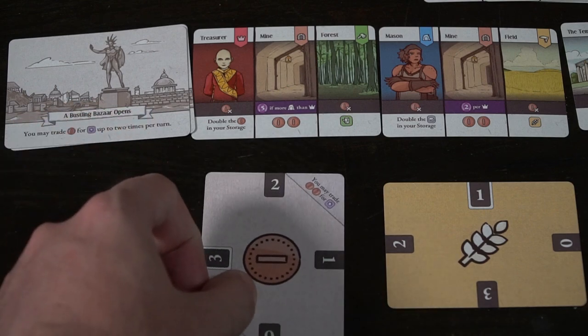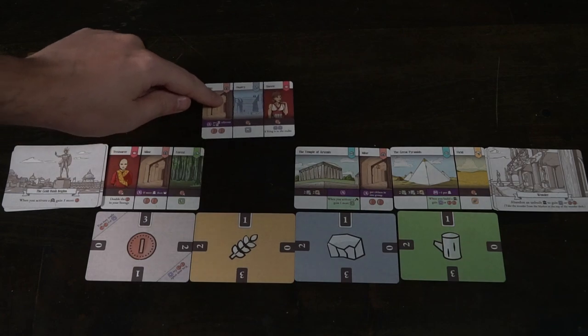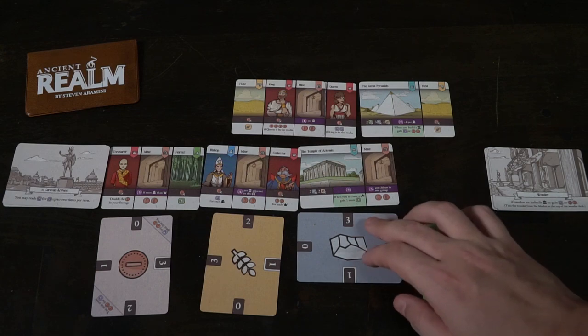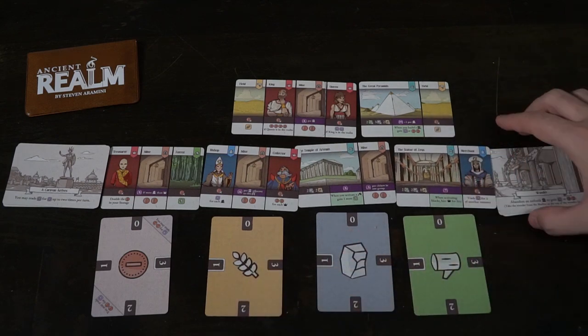You'll have two different district cards and two different wonders out, with the decks adjacent to them. On the left side your district deck has a card face down with a specific unique power — in this case, whenever you build a wonder you gain two coins. On the wonder side it's always the same: discard a wonder to gain a resource. You can simply take a district card and put it out, or choose to play a wonder by meeting its resource cost shown in the brown area. For example, the Great Pyramids costs two wood, three rock, and two wheat.